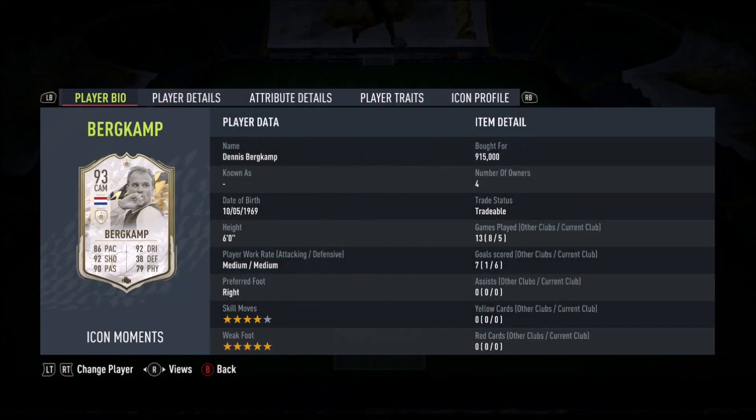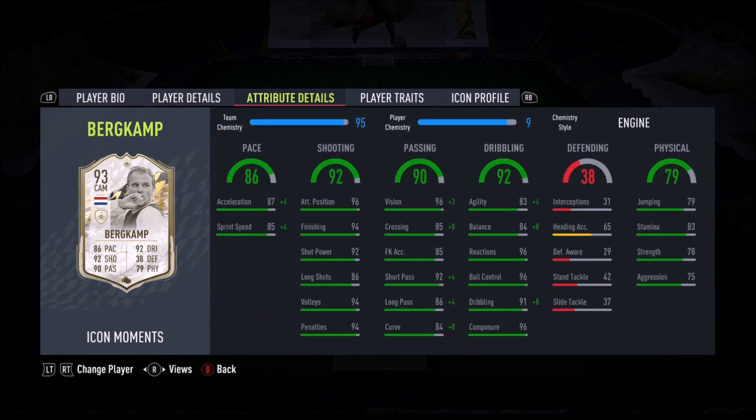Ladies and gentlemen, welcome to this video. Today we look at MidiMini work greats, right-footed, 4-star, 5-star combination with a 5-star weak foot this time. Prime Icon Moments Dennis Bergkamp — of course, the engine is the way forward.